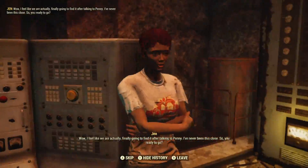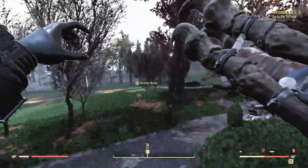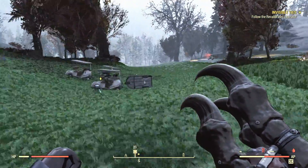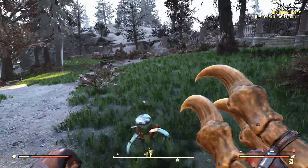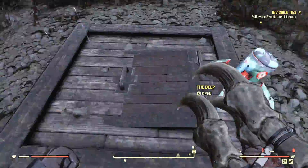Then fast travel to the White Springs Golf Club. Once you're there, follow the quest marker to a place called the 7th Hole. Once that is done, just follow the Liberator to its designated location, which is a hatch leading to a place called The Deep.